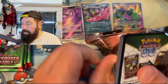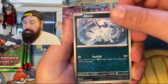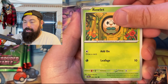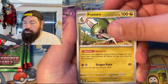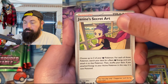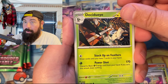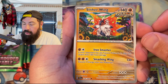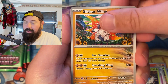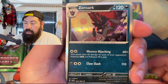We got a ton of packs. Absol — they gave us the correct amount. Rillaboom Fracture — is there a different artwork version in this set? Secret art Decidueye shooting us with an arrow — we better watch out! Slitherwing — that's another amazing one. Secret art Joltik, same artist — so cool!